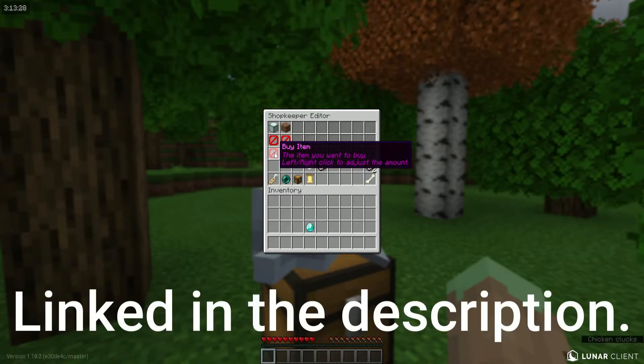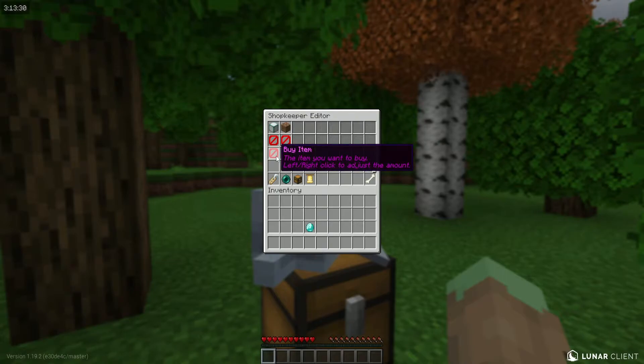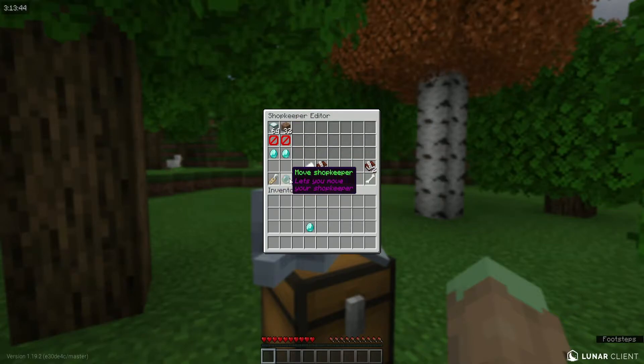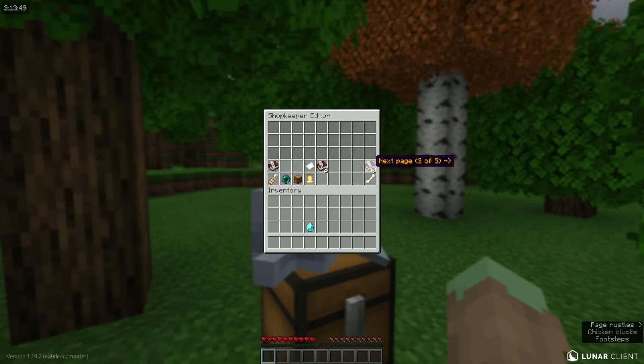In the configuration, your buy item may be something different if you're on another server, but for my server the buy item is diamond. So I'm going to set one diamond for a whole stack of sea lanterns, and one diamond for half a stack of dirt. It also shows you all the things you can do with the shop, and you can have up to five pages.